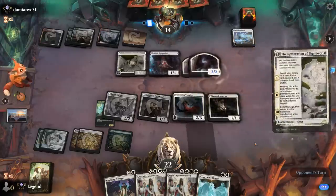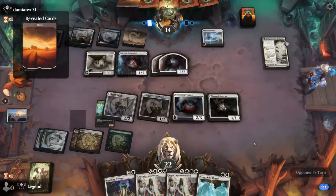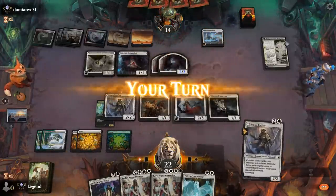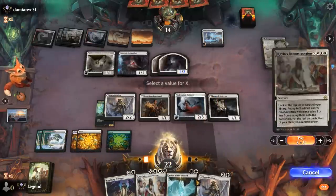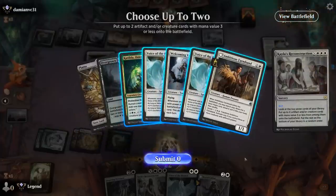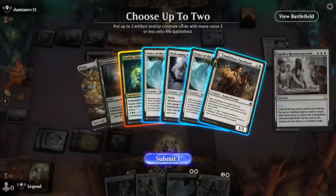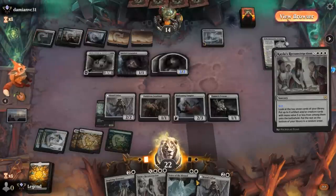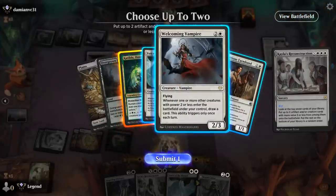Another Restoration. We have to go for a Reconstruction in the hopes of hitting Loran — X equals 2. No Loran, but we find Katilda. We could go for double Voice of the Blessed. Katilda means these all make mana, so that's probably worth it. We could also grab another Welcoming Vampire to draw a ton of cards. Maybe double Welcoming Vampire is the way to go.